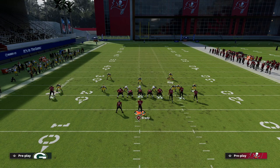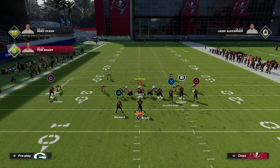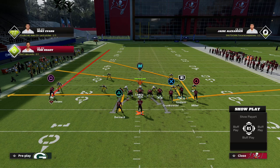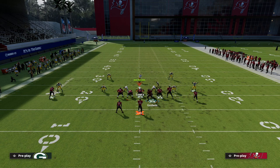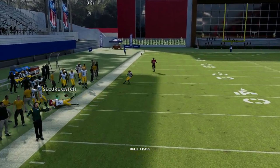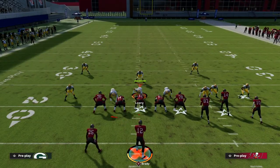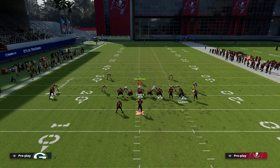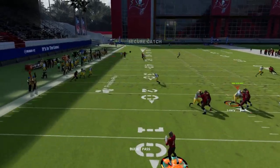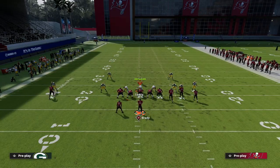You can leave the tight end flat route and you'll see it pulls the curl flat all the way outside, leaving the whole middle of the field open where you can hit your crossing route to Chris Godwin. Another thing that's really effective is running this simple post route to Scotty Miller. You could block your tight end and put the running back on an in route — it's a little hairier since they run into the same area, but this route to Scotty Miller will beat man-to-man coverage.